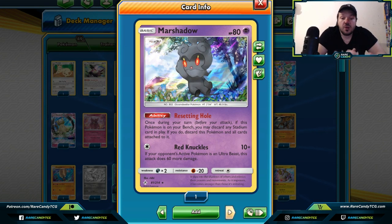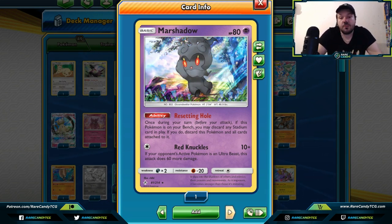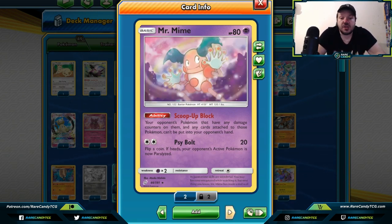Marshadow — we're not really looking at Red Knuckles here; we're looking at its ability to discard any stadium card in play, after which you discard the Marshadow. Maybe your opponent has a really important stadium or their deck relies on their stadium card to do extra damage — Marshadow can take care of that. Mr. Mime — if your opponent's Pokemon have any damage counters on them, you can't put them back into your opponent's hands. This would work as a way to prevent your opponent from playing Acerola, though Acerola has been rotated out.